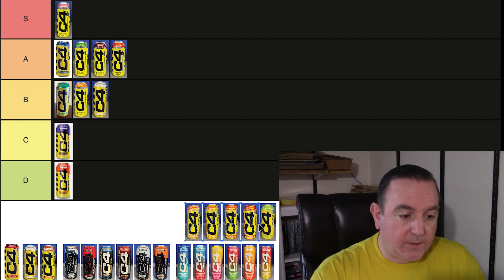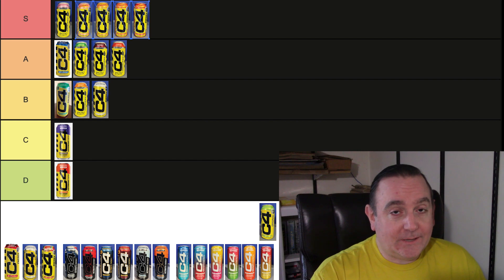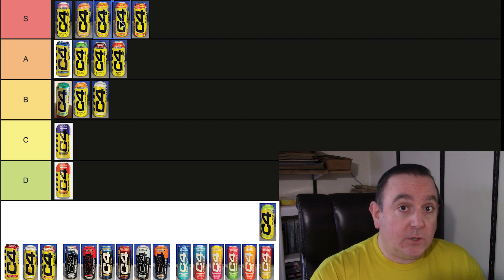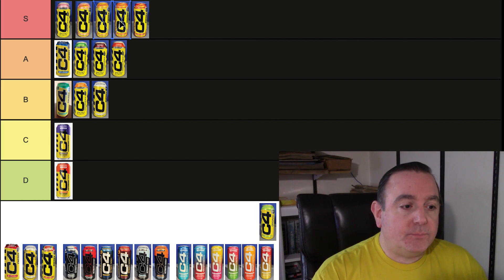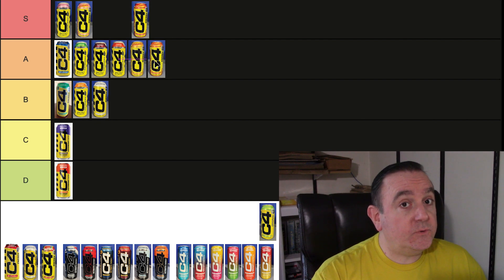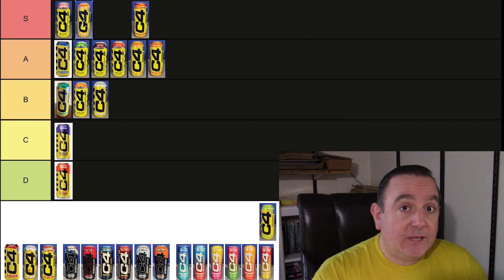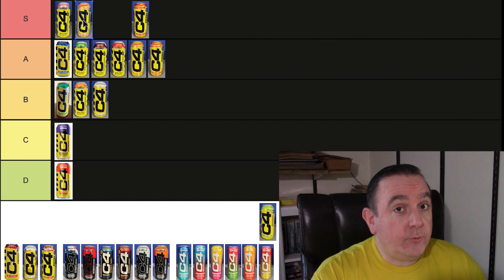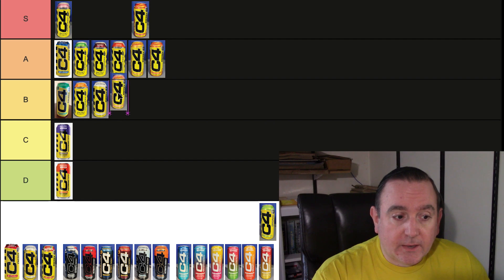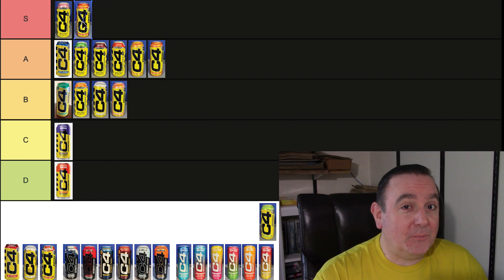Next up we've got the Starbursts — let's grab all four right here. The Orange and the Lemon were extremely amazing, probably the best Orange and Lemon out there or close to it, so I'm putting those two in the A tier. They are really, really good. The Strawberry was my least favorite of the four — it may not taste exactly like the Starburst Pink Candy whereas the other three do — but it's a really good flavor and I'm dropping that down to the B category. The Cherry Starburst, though, is a really good Cherry Starburst and actually tops my cherry list, beating out the Midnight Cherry.